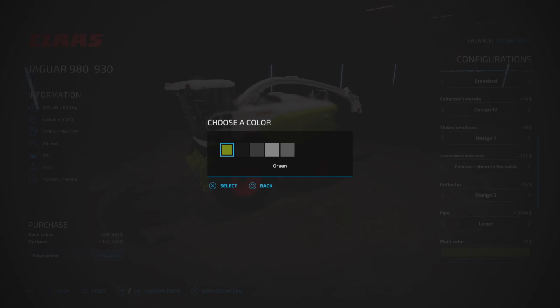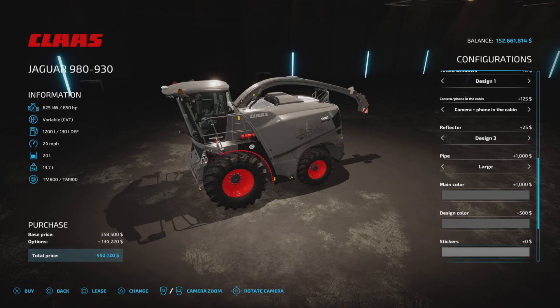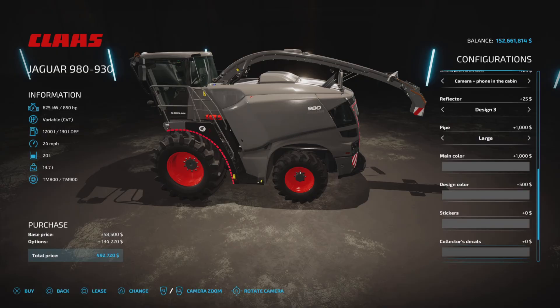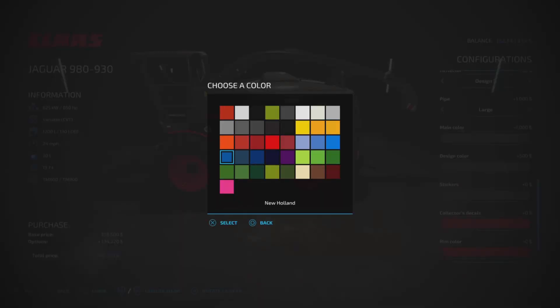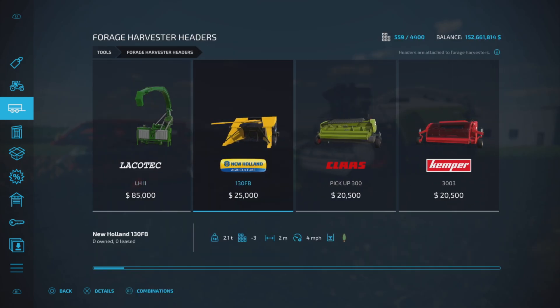For main color we have green, black, dark gray, light gray, or medium gray. The design color for the top part can be black or gray. Sticker color is for the decals, whatever you want. Rim color has every color available so you can play around with that. And then there's a license plate option.